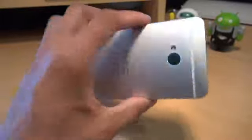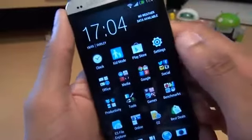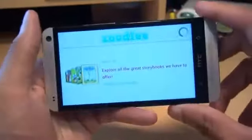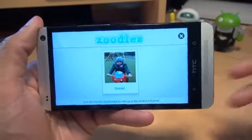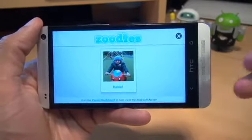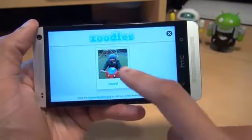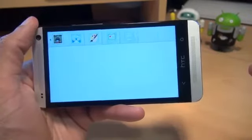Hi guys, it's Inam Gafoor here with HTC One. You would have noticed in the applications drawer an icon which says Kid Mode — a blue square with a parent holding a child type of icon. If you tap into it, it talks to you. What this is: how many of you give your phone to your children to play games? Well, HTC with Zoodles have developed an application where you load it up, then pass it to your child. The child taps on his own picture and it whistles to the child as if it's a dog.